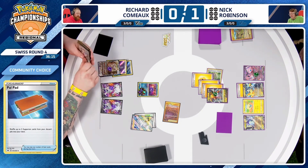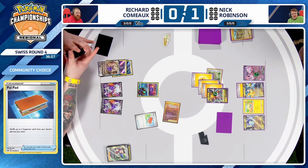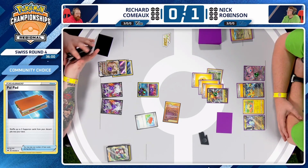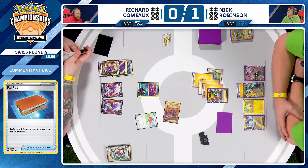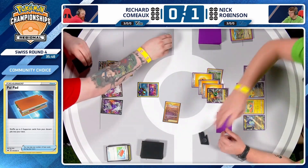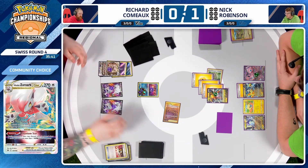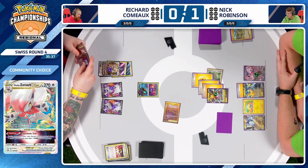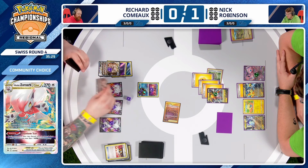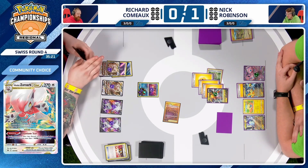There's a Palpitoad in hand for Richard, so he can opt to play it before using that Phantom Star V-Star power. Pretty smart sequencing — discard the Roxanne first and then put it back into the deck with the Palpitoad. There it is — Palpitoad is going to get the Melanie back. Choosing not to put back the Roxanne, recognizing he's going to jump ahead quickly. Nick's deck does not play any disruption — no Iono, no Judge, nothing like that.